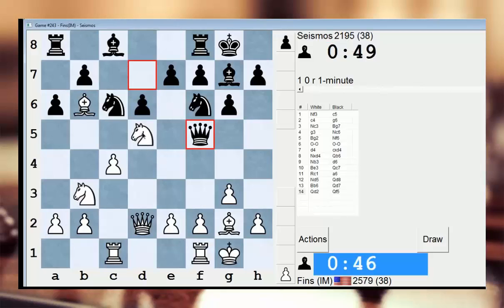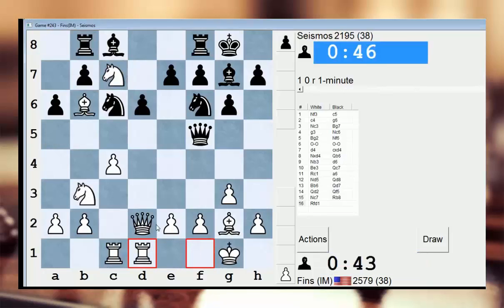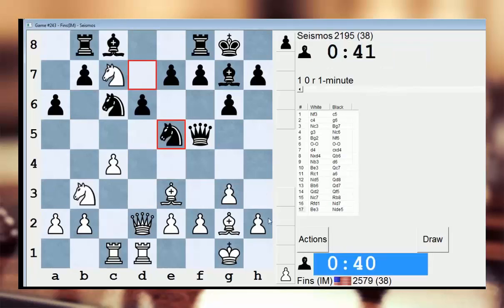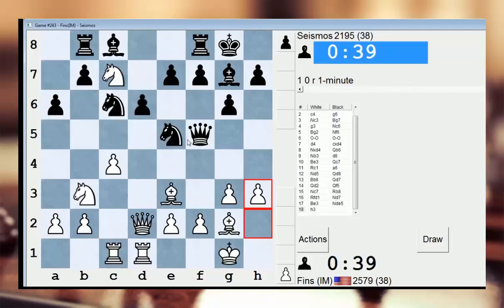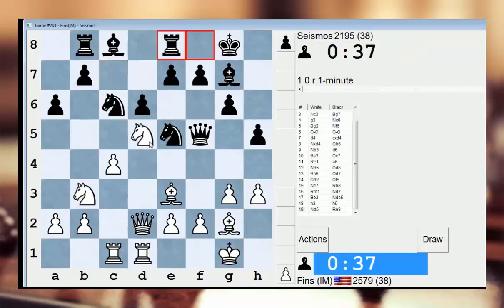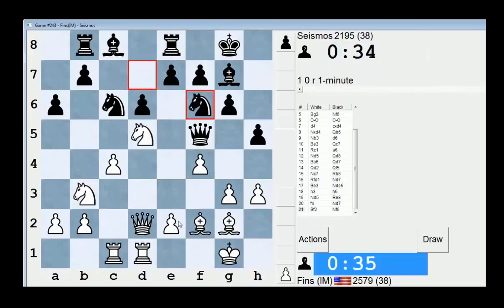I feel like I should be winning something in this position. Let's just go Rook FD1. I honestly feel like I should be winning material, but I don't see a clear way to do so. Knight takes A6, maybe? I'll just play a prophylactic move — stop him from coming to G4. Let's go here. F4 — kick him away. My plan is Bishop F2 and E4.